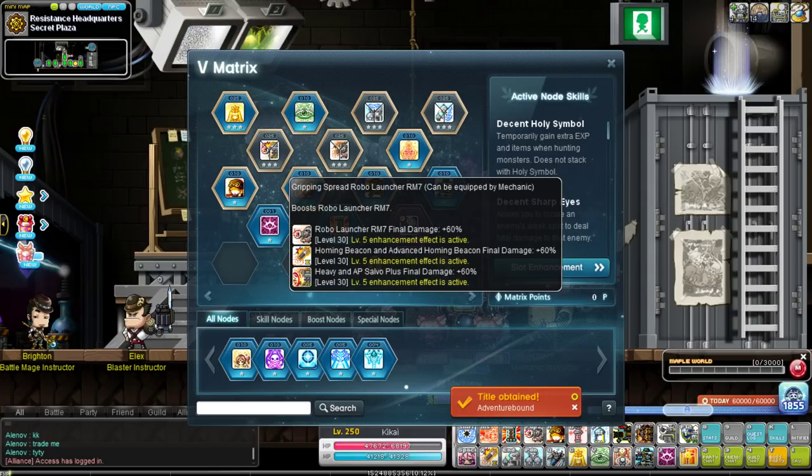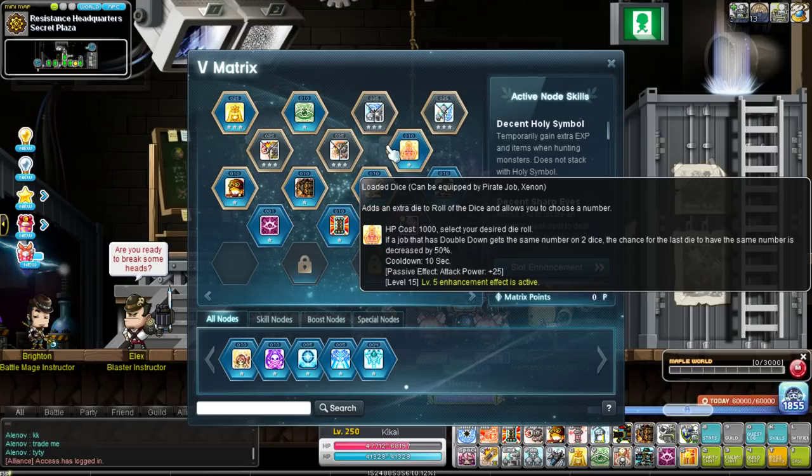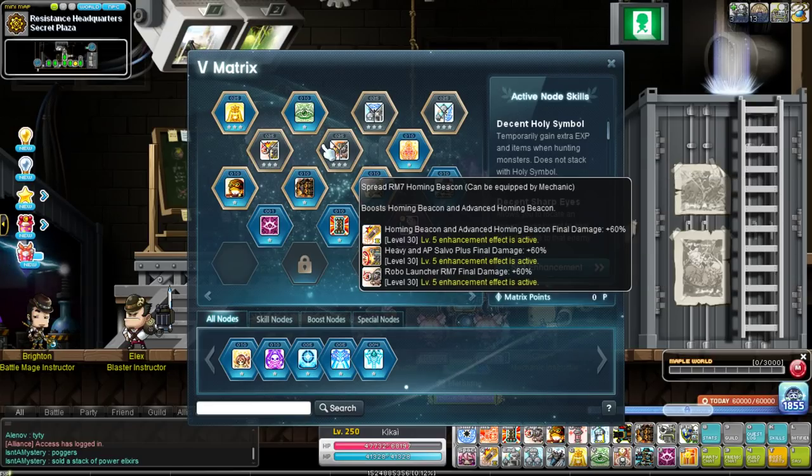Robo Launcher is probably going to be your first summon that starts one-shotting, so it's very nice to have boosted for a guaranteed one-shot most of the time. Homing Beacons are going to be your main use skill — you're just tapping this key a lot getting to 250. Now that they are client-sided you absolutely feel the difference; you can now get two casts of homing beacon off per auto attack with tank mode. It's tons and tons of damage for bossing and very nice for mobbing. And since we're a pirate, we've always got Loaded Dice — lock in that six roll, guarantee yourself an additional EXP buff. It's probably one of the most overpowered skills pirates have, making all pirates level faster than pretty much anyone else.